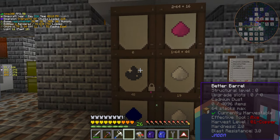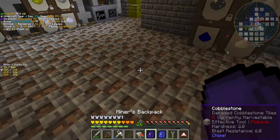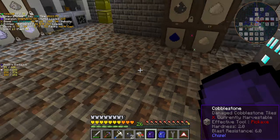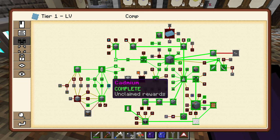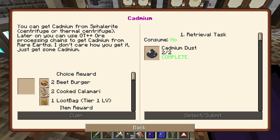The two cadmiums — I'm going to take those out because we need those for a quest as well. That should complete. You can get cadmium from the sphalerite centrifuge or thermal centrifuge. Later you can use certain ore processing chains to get cadmium from rare earths. I don't care how you get it, just get some cadmium.